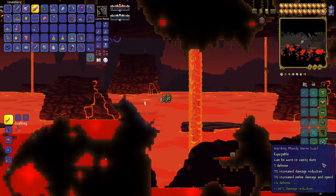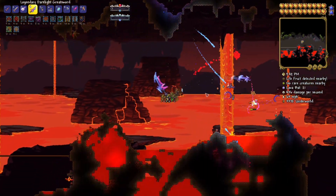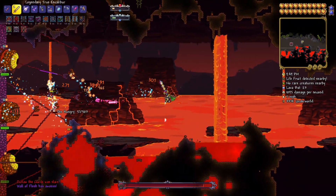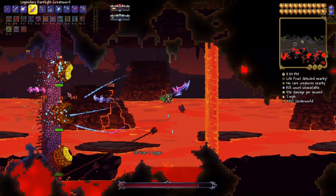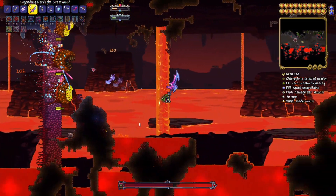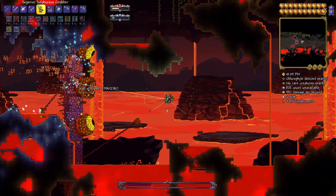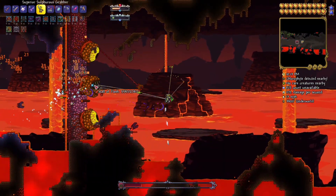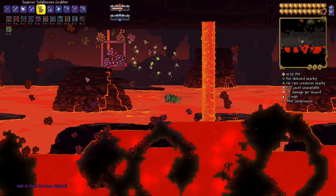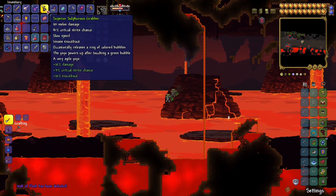For brimstone elemental I'm going to use the yo-yo bag, evasion scarf, soul of cryogen, ankh shield, bloody worm scarf, angel treads, mechanical glove, and hallowed armor. I accidentally summoned the wall of flesh so I'm doing that really quick since I've buffed up - might as well test the yo-yo. It seems to be doing pretty good. Those demon scythes do a lot of damage so avoid those.